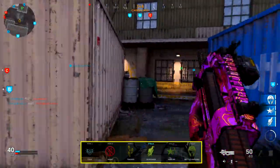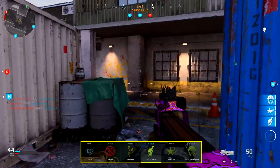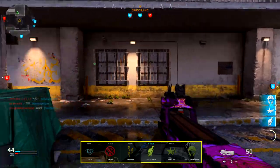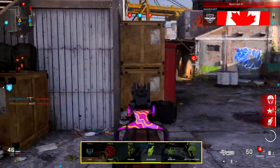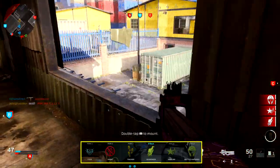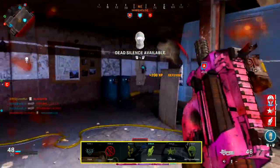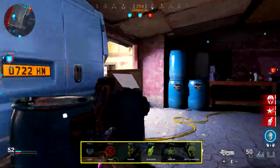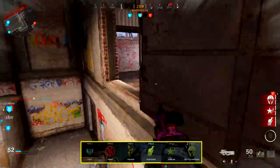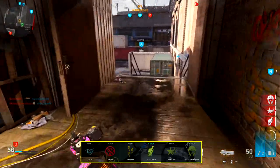For my secondary, I'm just using a handgun — personal preference, use whatever you want. For Perk 1 I'm using EOD, which reduces unnecessary deaths from explosives. Since we're running around the map aggressively, there's a higher chance of running into claymores, proximity mines, and C4. For Perk 2 I'm using Ghost — no question. Enemies calling in UAVs will ping your location on their compass and mini-map, so Ghost makes a night-and-day difference. For Perk 3 I'm using Tracker, which complements our aggressive flanking play style by showing enemy footprints and making it easier to find enemies for easy kills.